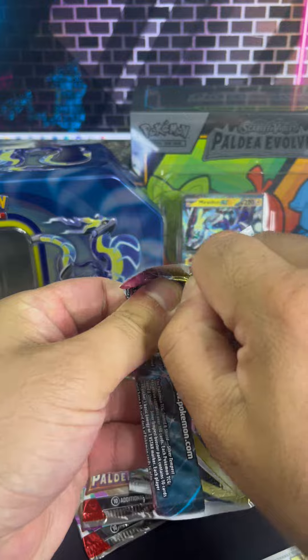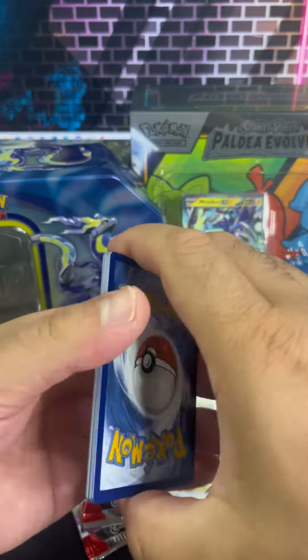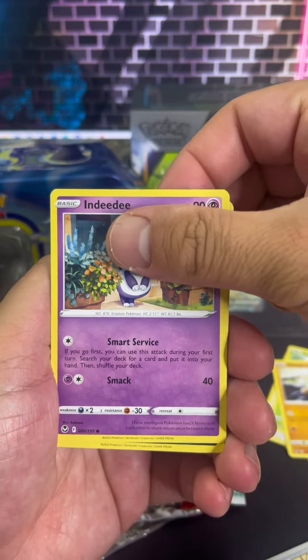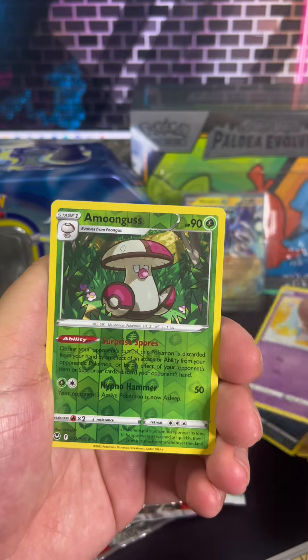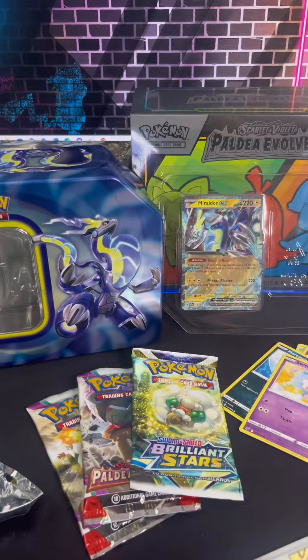Now on to the old vintage — what we now call old school. All right, Silver Tempest time, let's go. Let's see if we can get some big pulls here, let's see if we can get an altar, let's see if we can get anything good. It looks like we continue to strike out with a Zygarde non-holo. Nothing fancy there.